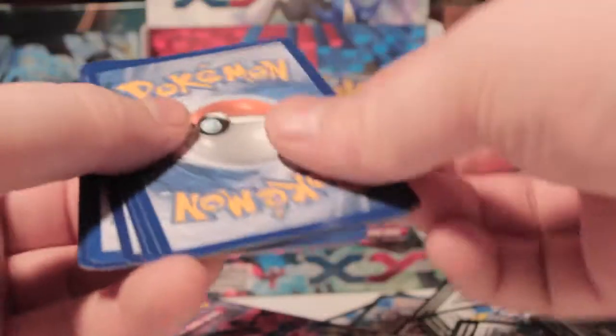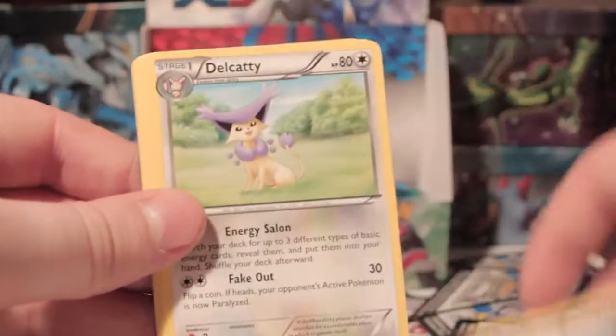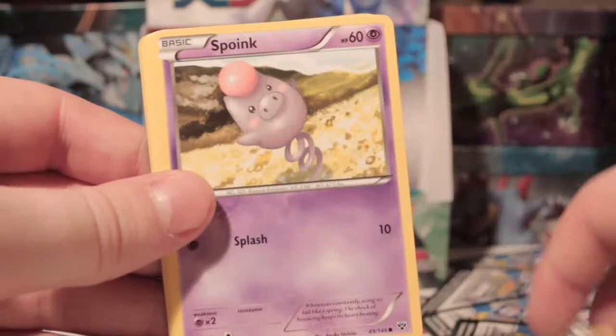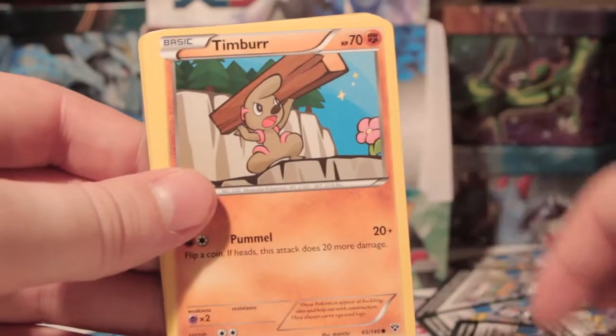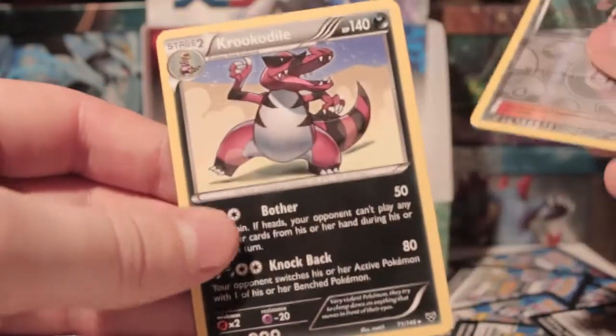We want Mental Trash — not the other one. What was the other one? Mental Panic. Mental Trash. So we can throw away all those energies. Another Muscle Band, another Red Card, Delcatty, Spoink, Pawniard, Timbur, Fennekin, Grass Energy, Shauna Reverse, and a Krookodile.